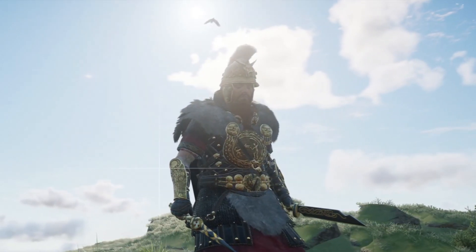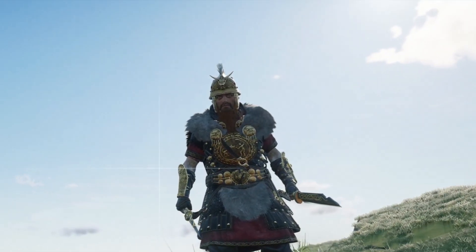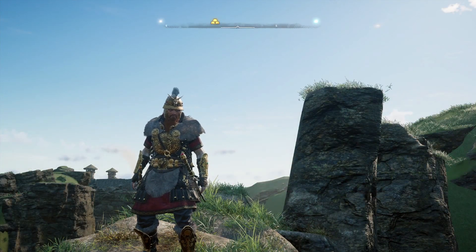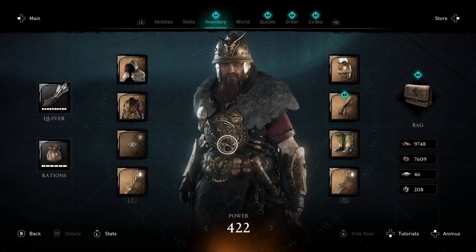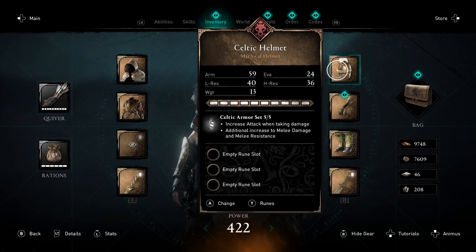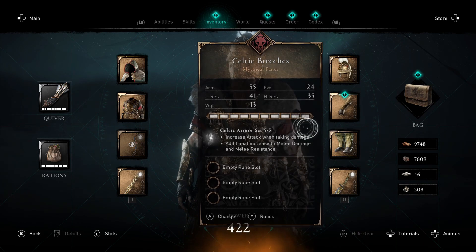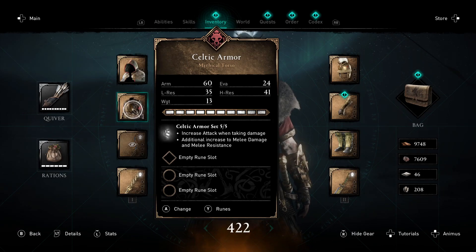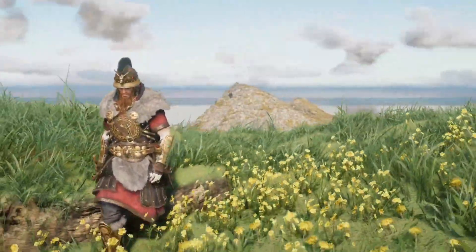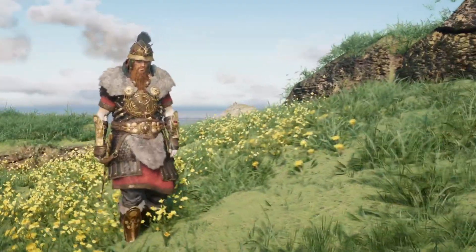Now we have the full set of Celtic armor. I'll show you the fully upgraded stats — I really do like the aesthetic of this armor, but the full set bonus just isn't as powerful as other armor sets already in Assassin's Creed Valhalla. Here you can see each fully upgraded piece: the helmet, the braces, the breeches, the torso, and finally the Celtic Cloak. Check out the links below for every other weapon, armor, and collectible content you can find in the Assassin's Creed Valhalla DLC, and I'll see you in the next one.